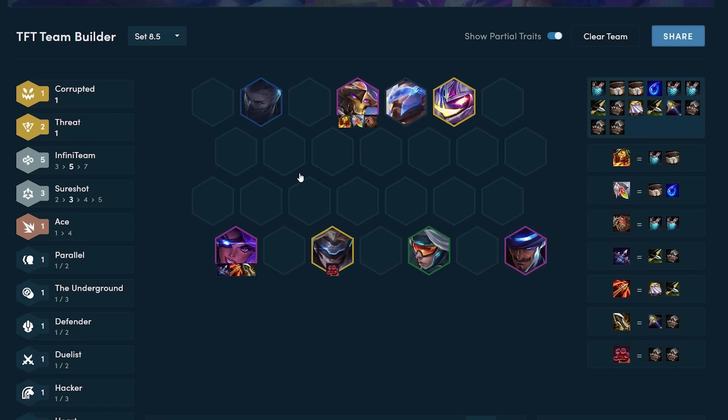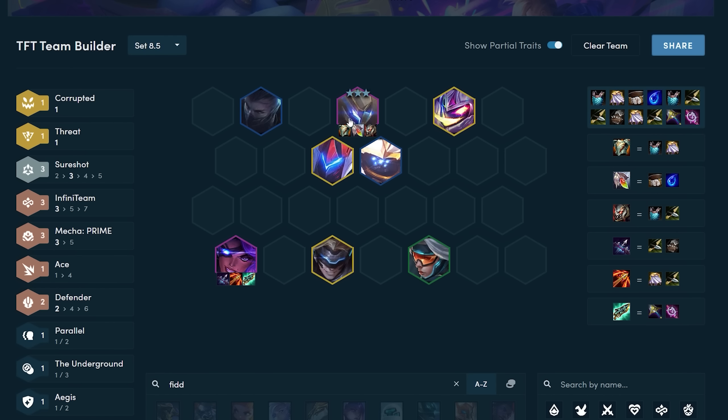The other variation of Samira involves playing around Mech instead. In this variation your board might look something like this: you have Mech Garen with your typical Mech tank items, 3 infiniteam with Sivir, Ezreal, and Shen, and a random legendary unit like probably Urgot or Fiddle along with Samira.